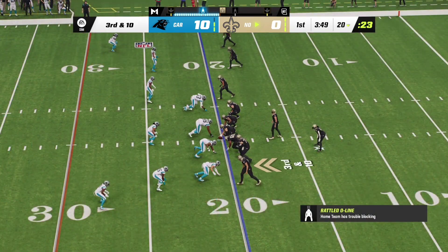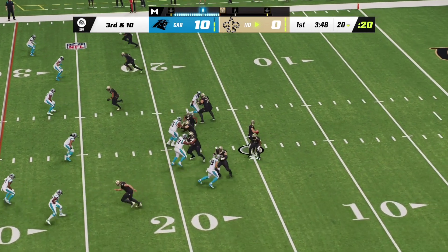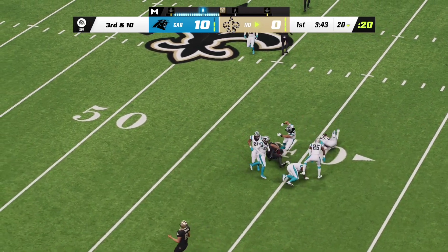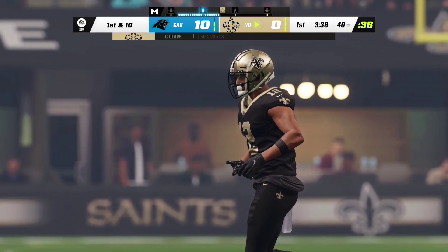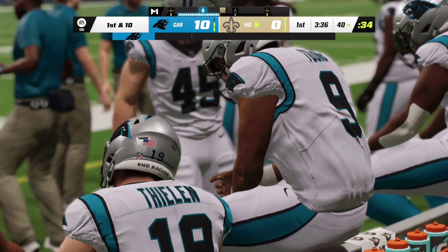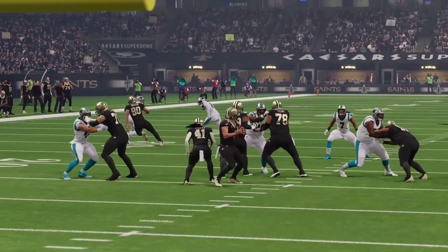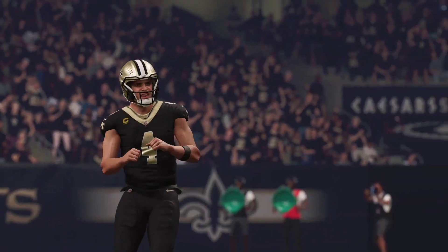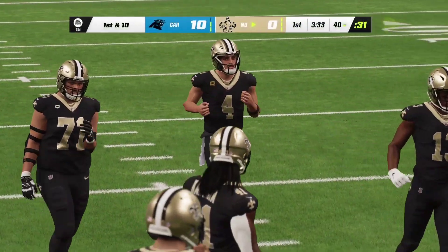The threat of a second straight punt looms as they come up third and ten. Carr to throw — there's Chris Olave, and he'll be corralled well upfield right around the 40-yard line. First connection there of the afternoon for those two — a first down. This is an awfully tough route to defend in man coverage. He lines up on the right and runs a crossing route back to the other side of the field, and you can't catch up in time to prevent the completion.